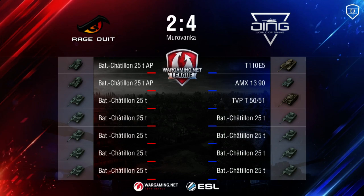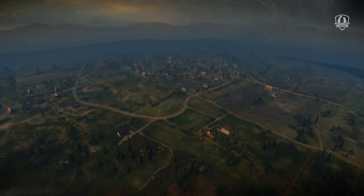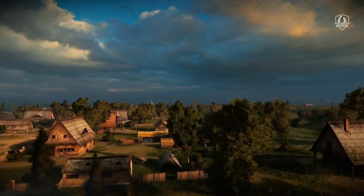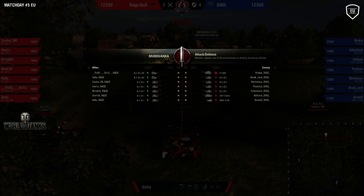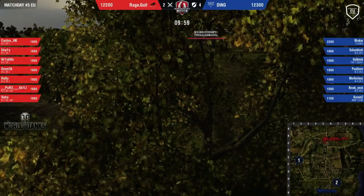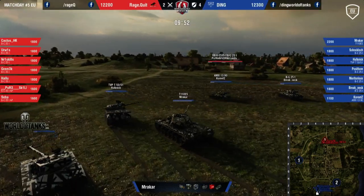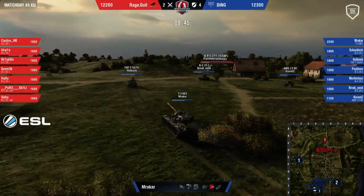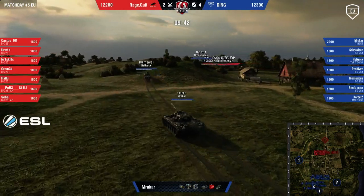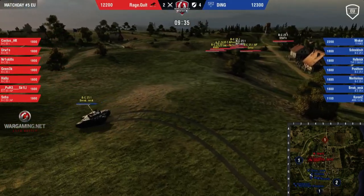It's going to be a standard start from ding — I'm really looking forward to some big surprise from ragequit. Maybe seven tanks somewhere — that's fine. Now it's Murovanka. Ragequit again on the offensive side, ding on the defensive side. With these seven mediums, if ragequit goes into a static play against ding it's not going to end well. Does seem like they're moving all together — a stick together team moment. Maybe they'll all go into cap and then counter attack. Break in a much safer spot — look at the distance ding has — they're just gathering up.